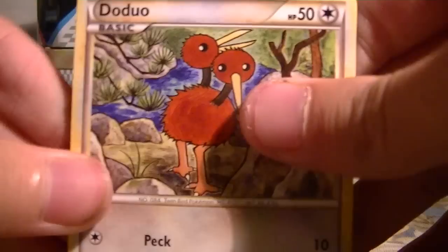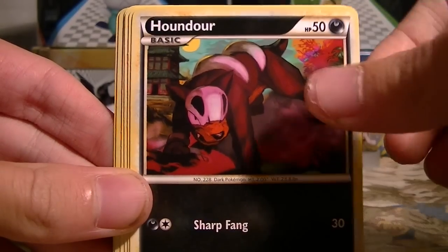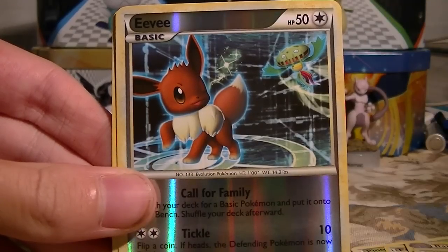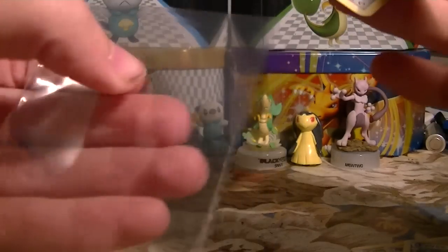On to the next Undaunted pack. We got a Duell, Pineco, Eevee, Slowpoke, Houndour, Raticate, Vaporeon, Flower Shop Lady, Eevee Reverse, and Forretress's Hollow. Pretty sure I already have this, so this will be for trade.